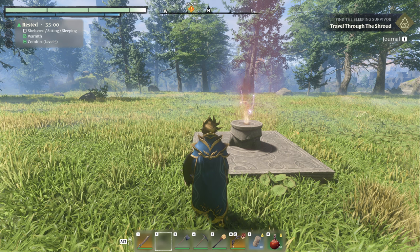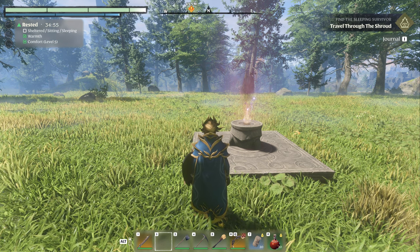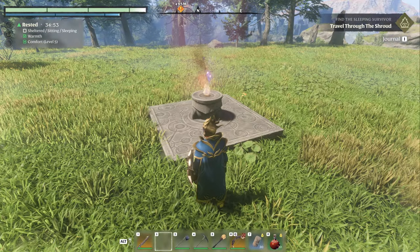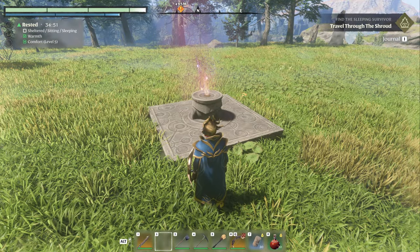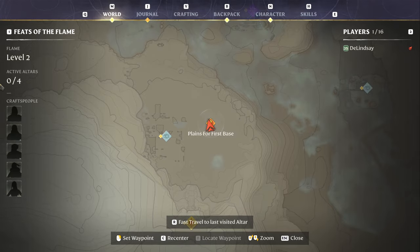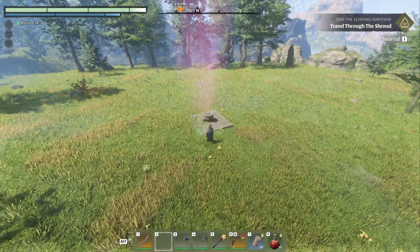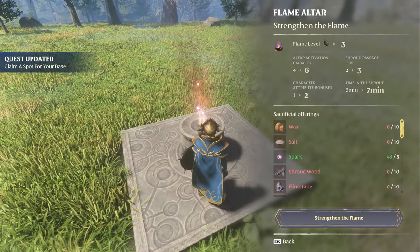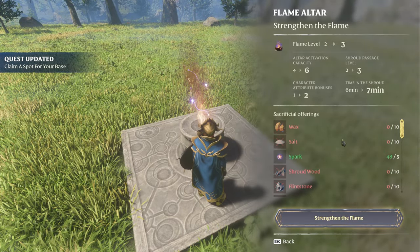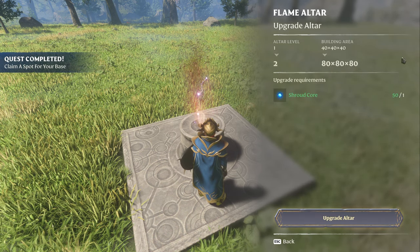This actually surprised me. I don't know if it's always been this way or if the devs ninja-changed it, because so many people were screaming about needing to move their altars. This does NOT affect the build boundary — this only affects the flame level. Level two is still there. I have zero altars. It only affects the flame level. If I pop this down again, I do not have to upgrade it again — it's still level two.